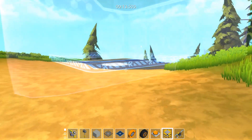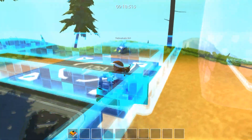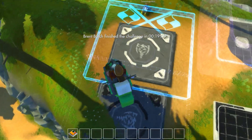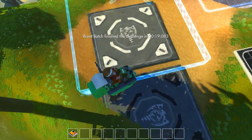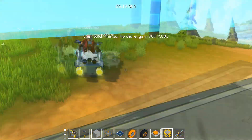Now when you exit the black platform, it says challenge started for me. I can finish my game on the black platform but I cannot finish on the white platform, and now when you enter the white one...